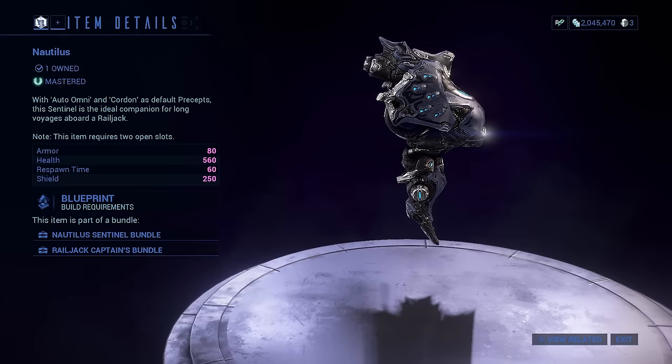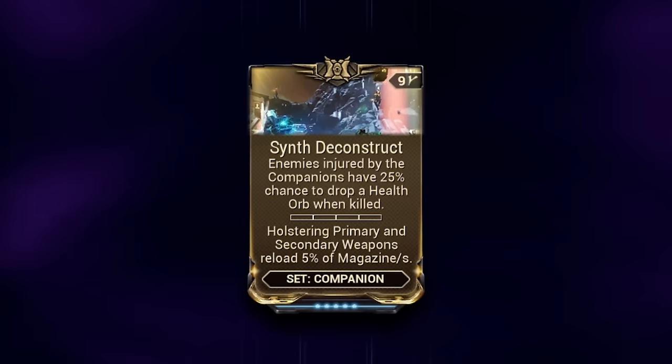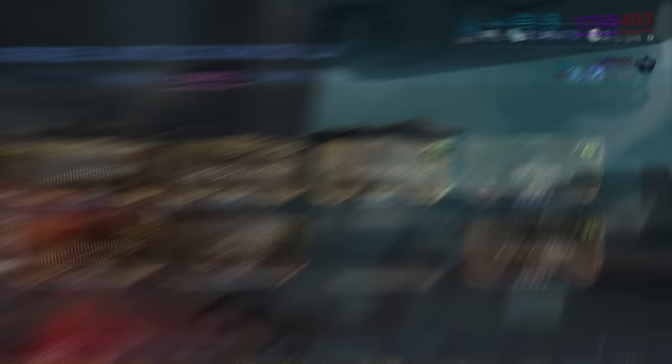While the main use for our companion is definitely the grouping, it has a few additional things worth mentioning. Considering that we rely on health orbs from Dispensary and natural drops, having your companion generate more through Synth Deconstruct is QOL I cannot ignore. Weapon-wise, the Helstrum is by far the best for doing so, having a high base status chance and most importantly being AoE. Its base fire rate is very low, so we stack all three fire rate mods, building Gas and Electric to prime as many enemies as possible. We can also use Reinforced Bond to provide additional fire rate towards our Epitaph, with Calculated Redirection making it so that anytime your companion picks up a shield satellite, the Reinforced Bond buff will be triggered, functioning the same on them as it does for us.